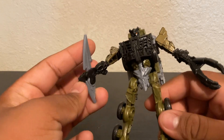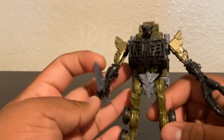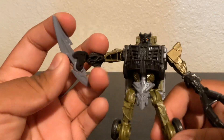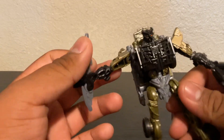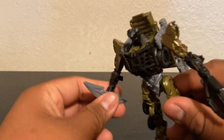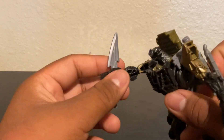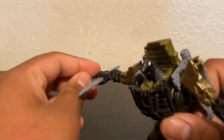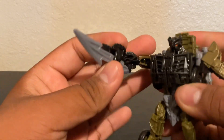He came with a blade that you can fold to look like he's swinging at it, or like this where it looks like he's holding it, and then like this — he grabs it and tries to swing it at an Autobot.